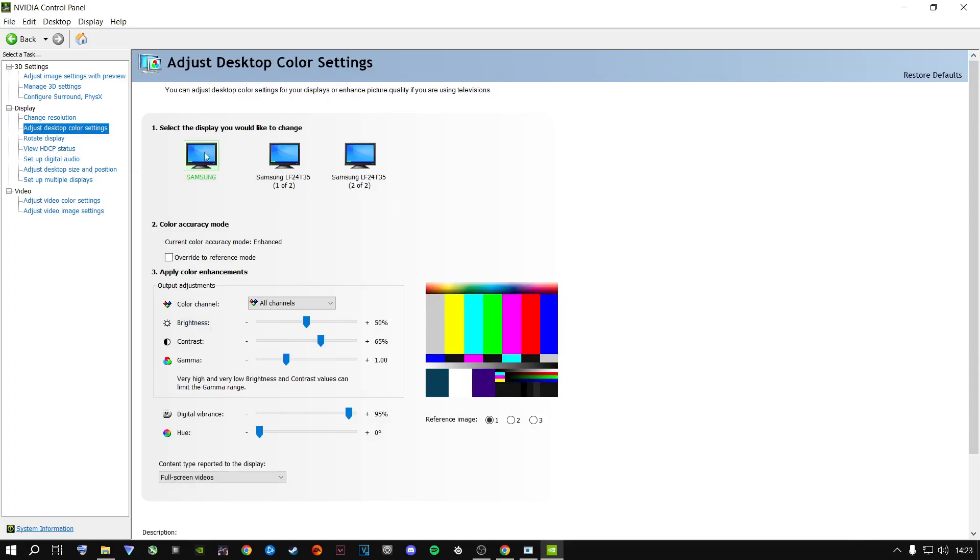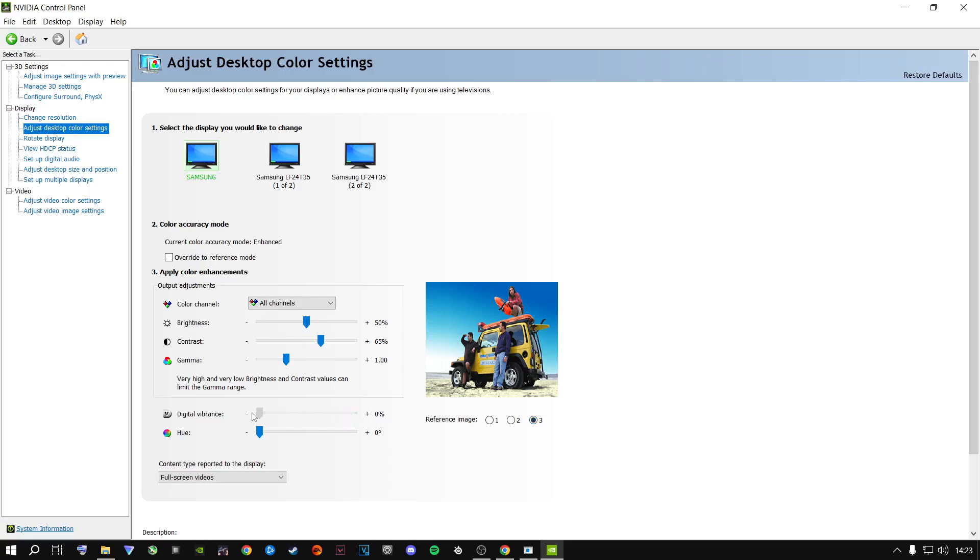Go to Adjust Desktop Color Settings and select your main monitor. Leave Brightness at 50 — change that in-game instead. Set Contrast to 65, which is the sweet spot right now for 2023 going into 2024. Gamma stays at the default of 1.00. For Digital Vibrance, this is your personal preference — if you pull it down to minimum your screen goes black and white.